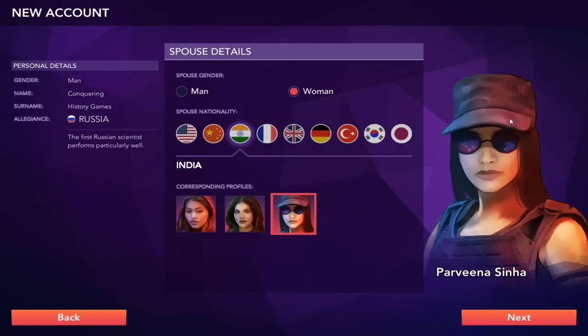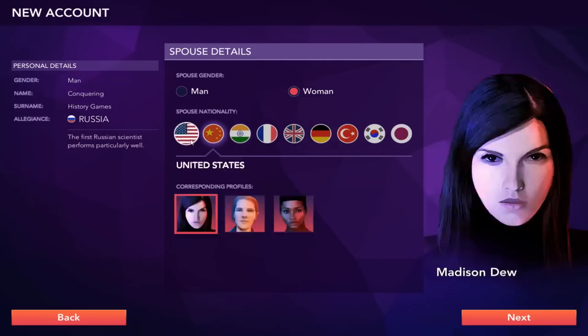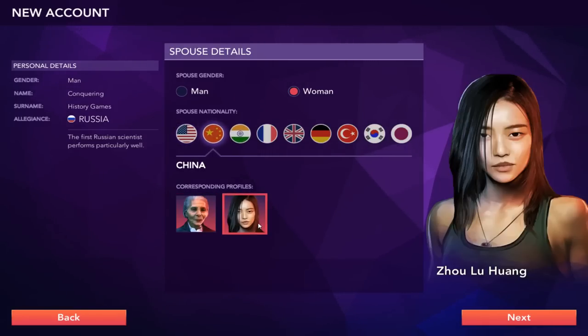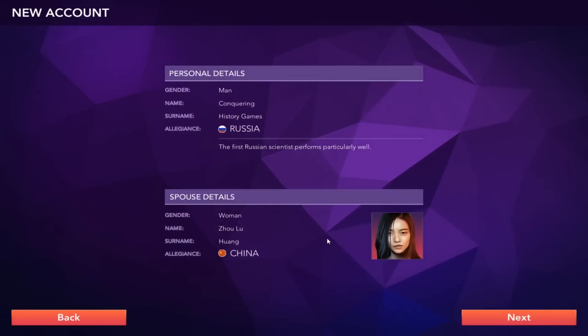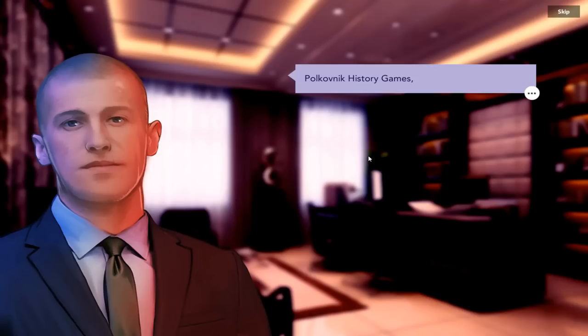Coming back over to India — cool glasses. I think this is a reference to that one Indian woman who was a general during World War II. I think we're going to go with Zhu Liu Huang. She kind of looks like Boomer slash Athena from Battlestar Galactica, so yeah, we'll go with her. Her allegiance is to China — the Great Russia-China Alliance.